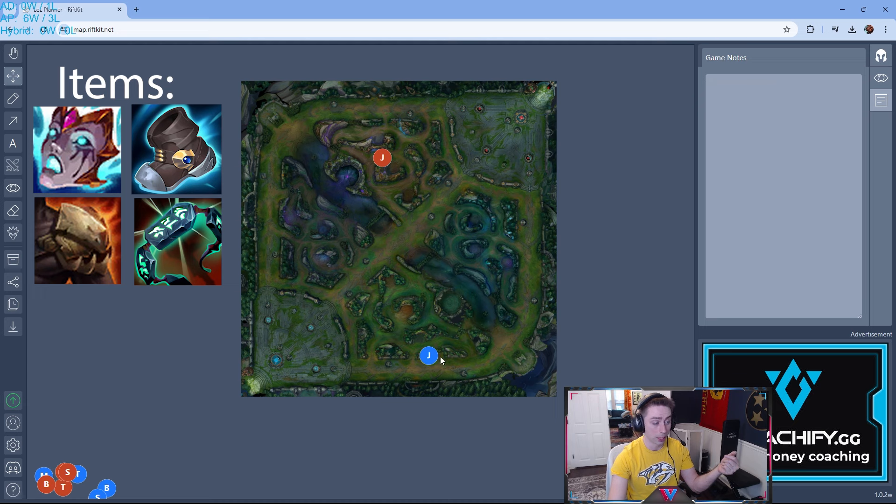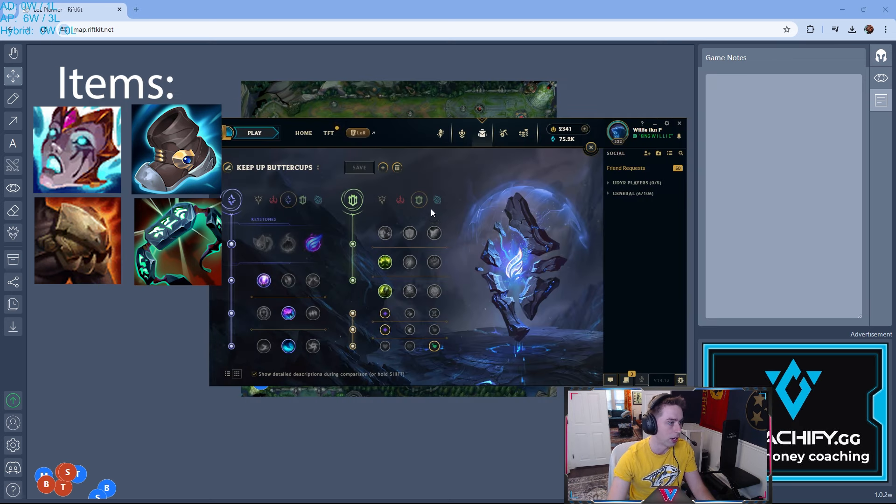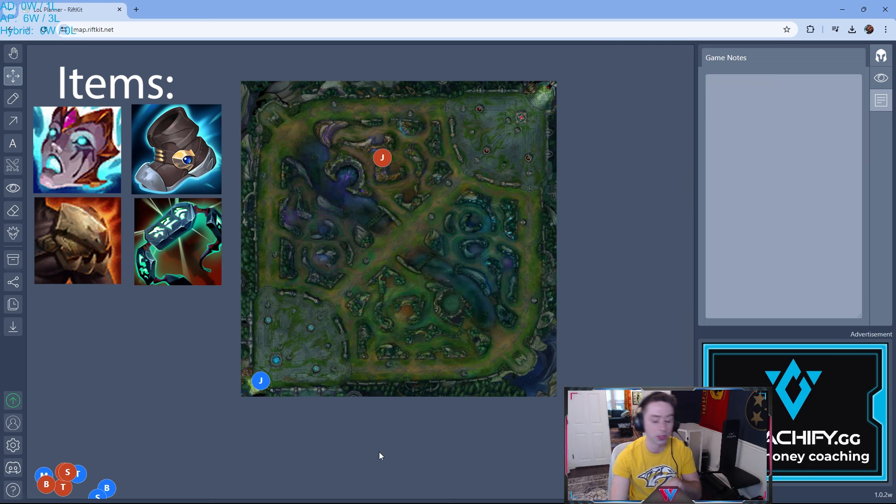After you go back to base for the first time, I strongly recommend picking up brown boots immediately. If you've got the gold, try and get Faded Ashes plus brown boots. If you've got the magical boots set up, I would recommend Faded Ashes into Darkseal. The name of the game is you're going to do a lot of full clearing, build a lot of AP, and hyperscale.